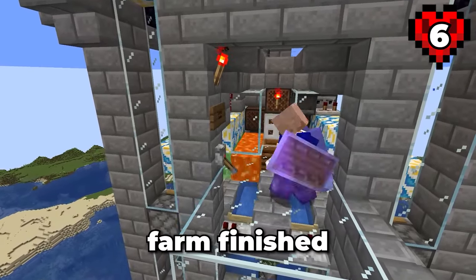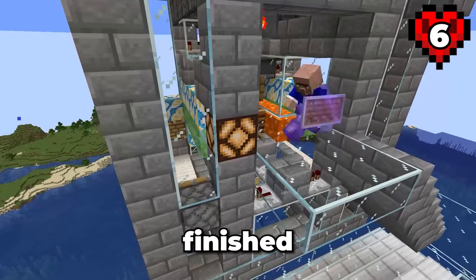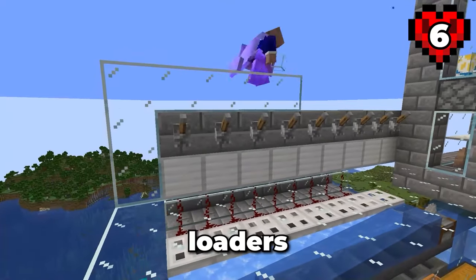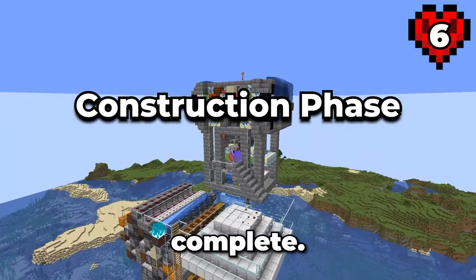Now that the underlying mechanics of this farm have been explained, let's get it finished. While getting this farm finished, I made a few critical errors. I spent some additional time making sure everything was fixed and ready to go. Then I finally added the last bit of the storage system — the ability to turn the shulker loaders on and off. And with that, the construction phase of this raid farm is complete.